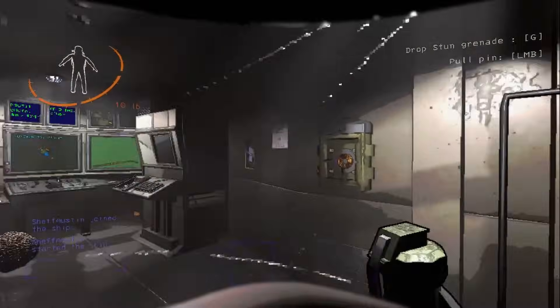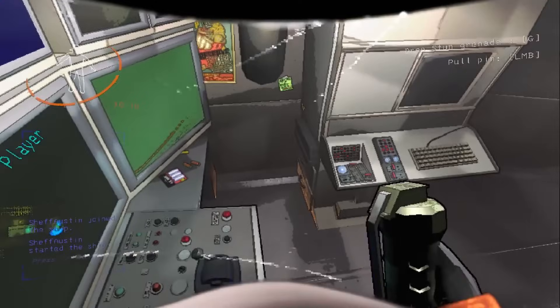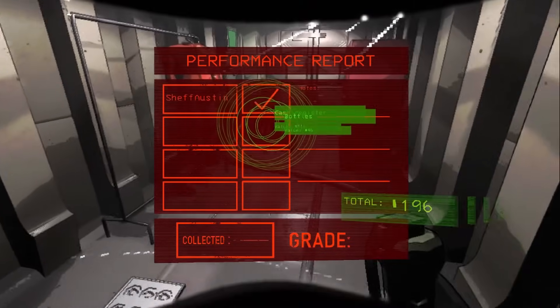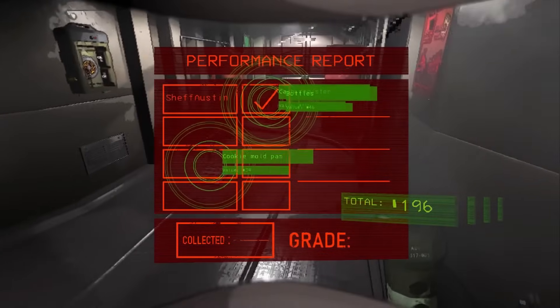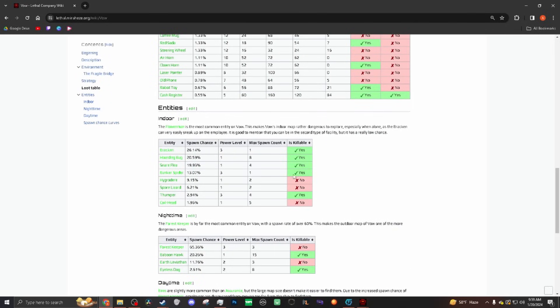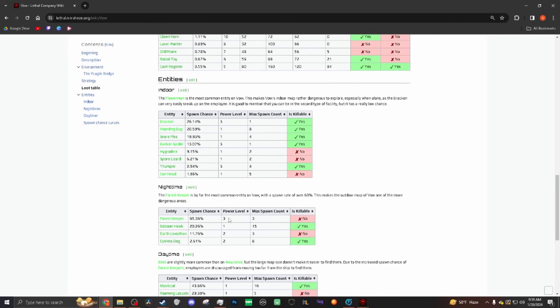Before I continue, I'm going to look at the power levels on Vow — the outdoor power levels. Being able to count how many enemies are outside is going to help me vastly. Max nighttime power is six. That's really good to know because that means there can only ever be two giants. This isn't going to be as bad as I thought. Right there was the forest keeper, the earth leviathan, and baboon hawk — all three of the enemies I had to worry about.